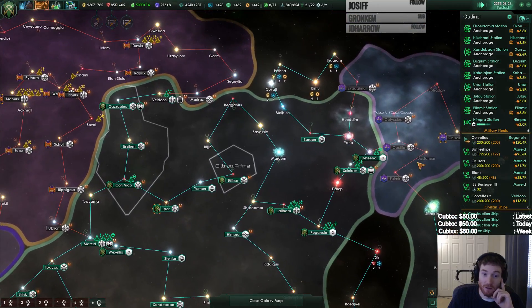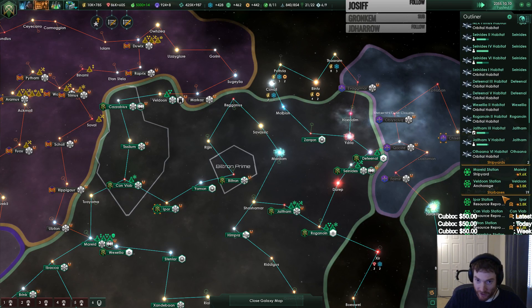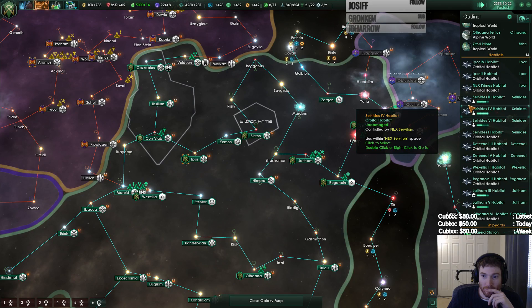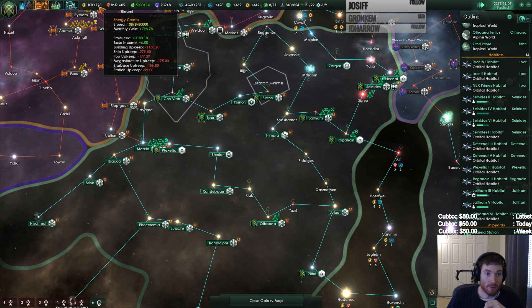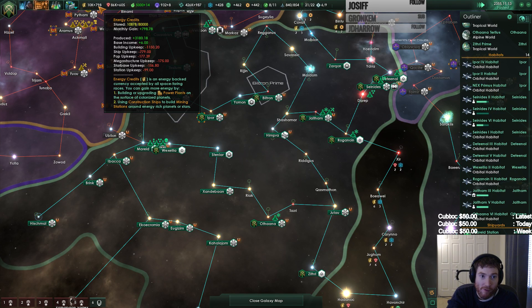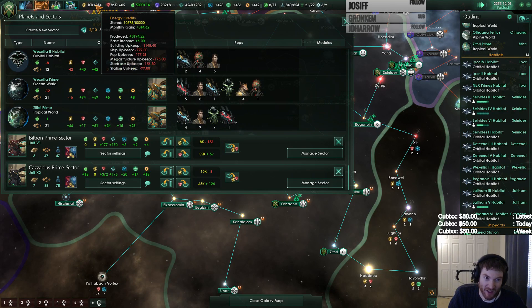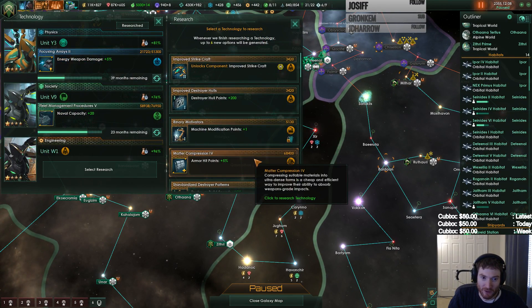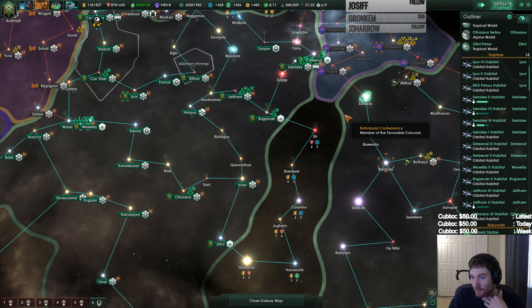We'll try maybe a full domination thing — maybe if we can't have aggressive neighbors, we can bring the aggression to them. Let's identify these guys — who are you, what do you want? Special project complete, situation log updated. I do have a Dyson sphere, I've got all the good stuff. We did fix our energy crisis in the empire, although surprisingly not all that well — we're still losing 160 from these guys, which means we're only plus basically like 600. How many orbitals did we build to do that — like a bazillion.